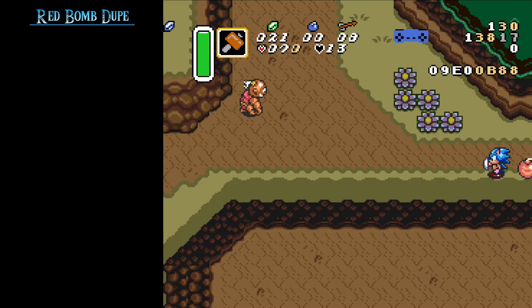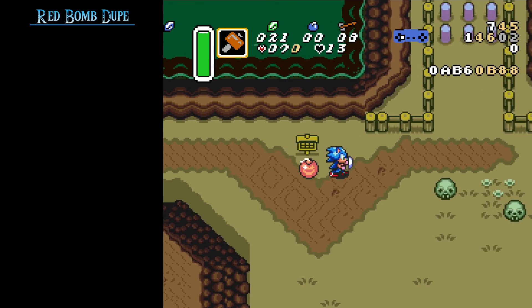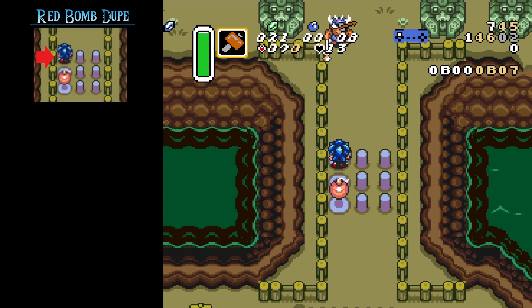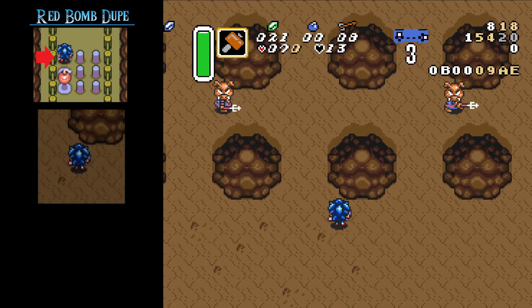When you enter the stream, walk up to the hammer pegs. Start hammering down the three pegs on the left side. Position yourself above the third peg, then start dashing upwards. After the screen transition, walk up until you are at the stone right here.